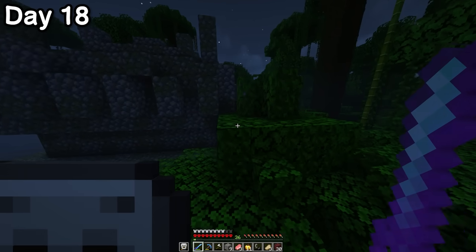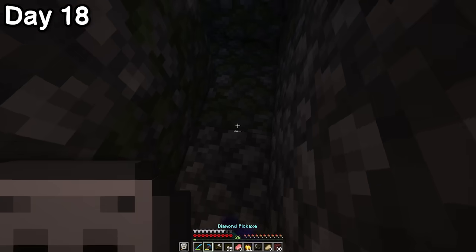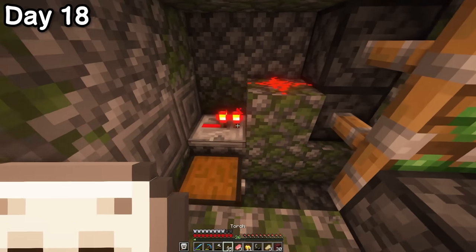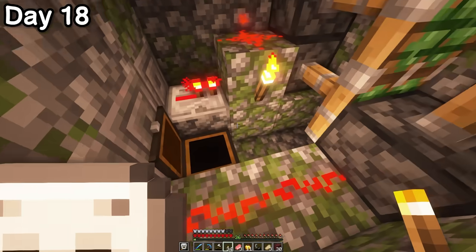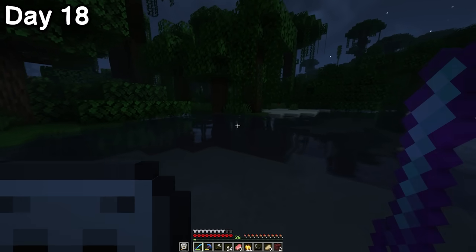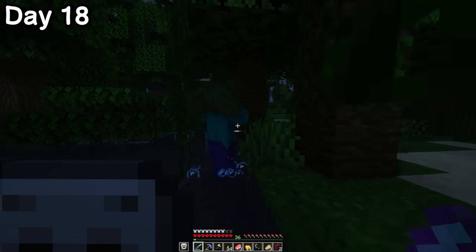There's a jungle temple nearby though. Sadly my lever flicking abilities failed me and I ended up just cheating to get the second chest. Hey, everyone cheats to get the second chest. I rewatched my footage and found the actual coordinates for my base instead of going off memory alone — now I actually know where I'm going.